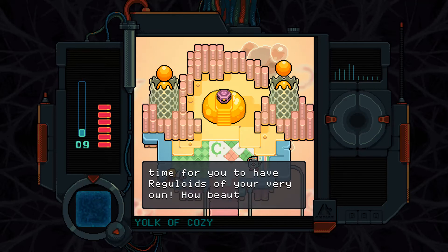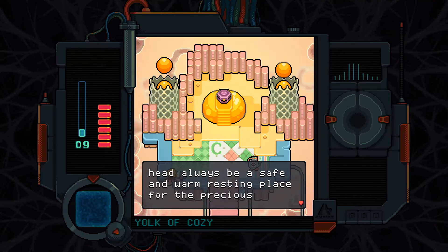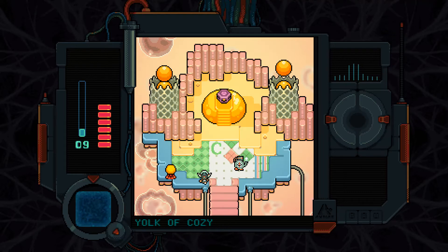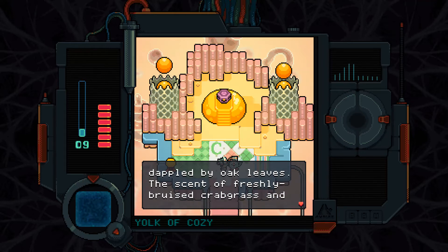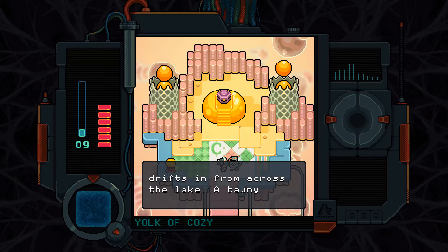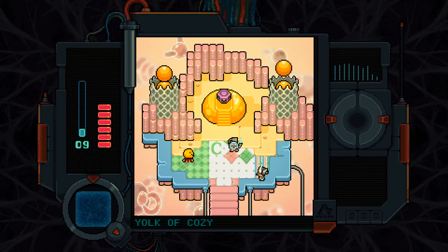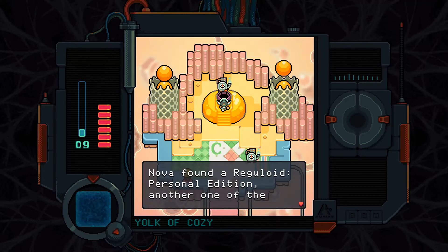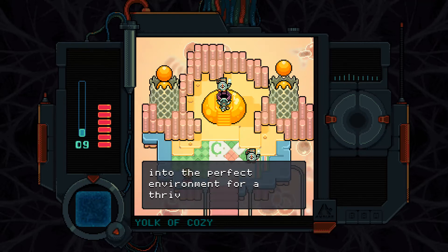'It is time for you to have reguloids of your very own. How beautiful to become a home. May your head always be a safe and warm resting place for the precious Glendilocks Seed.' A woof-woof-woofer: 'Golden summer light, dappled by oak leaves. The scent of freshly bruised crabgrass and dandelions. An unexpected cool breeze drifts in from across the lake. A tawny rabbit sits up and sniffs before hopping into the bushes.' Guess their woofing language is quite deficient. Nova found a Reguloid — Personal Edition — another one of the three elements of nurturing.